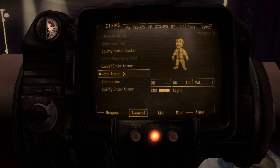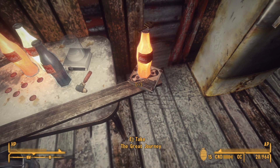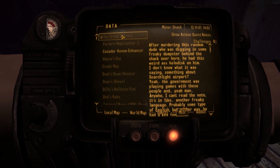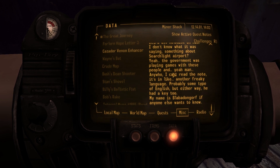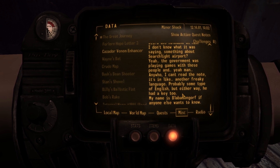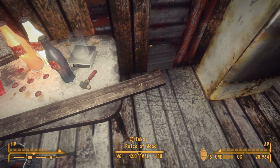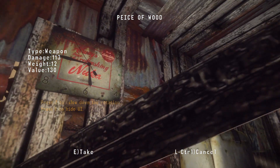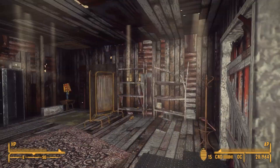Oh hello - The Great Journey. Oh, a key. After murdering this raider dude who was digging in some freaky dumpster behind the shack, he had this weird-ass holodisc on him. Something about Searchlight Airport? The government was playing games with these people. Anywho, I can't read the note - it's in another freaky language, probably some type of English. But he had a key too. My name is Blab-a-Dongorff, if anyone else wants to know. He was the most beautiful hobo I'd ever met. It's a piece of wood. Any of these things could be valuable in the future of the mod, not in the game. There's going to be a lot of keys.